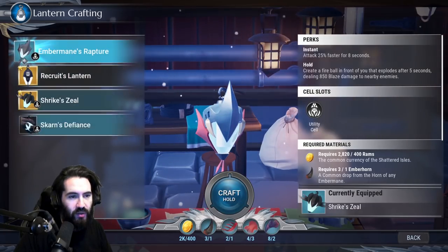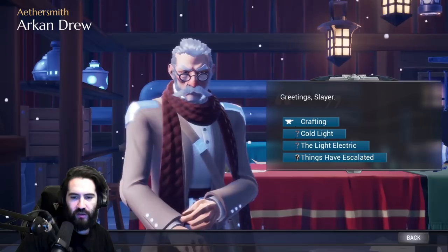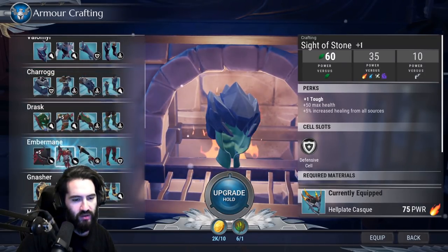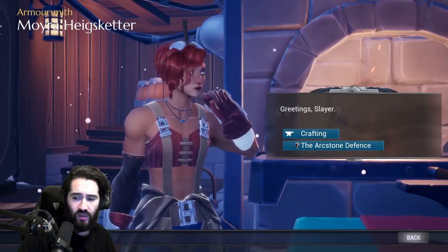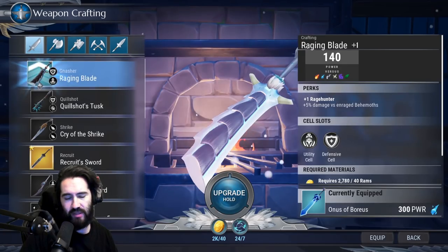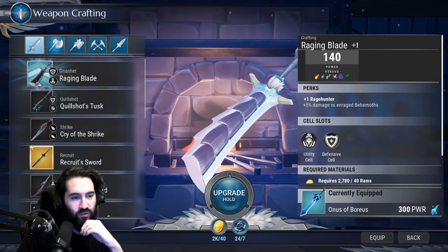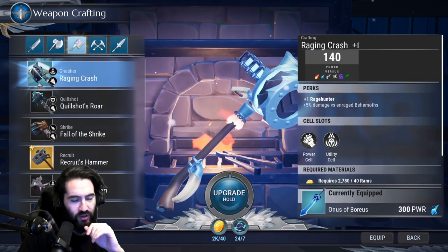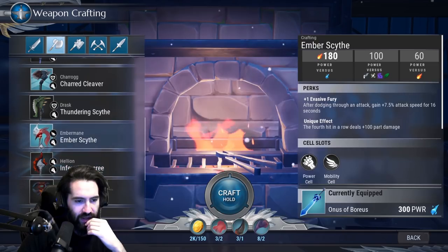We did get some Ember Mane part breaks. I'm not sure if I want to craft the lantern yet because I'm enjoying the Strike Lantern. I'm going to take this opportunity to craft the last piece of Ember Mane gear for the mastery — I'm valuing mastery more than the lantern craft right now. Hammer is also good for the Ember Mane lantern if you want to try it. We'll craft the Ember Mane axe since we're working on axe mastery.